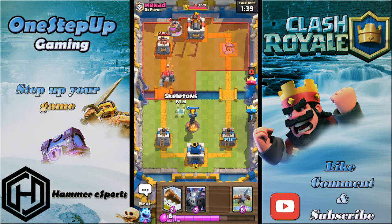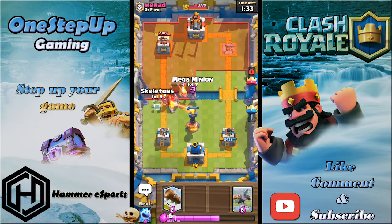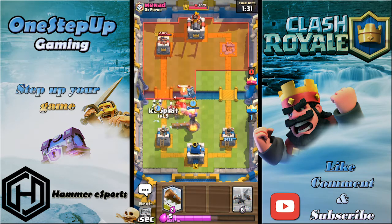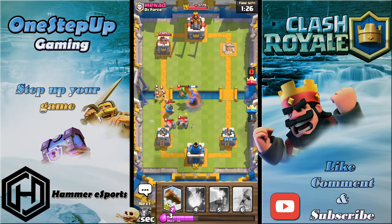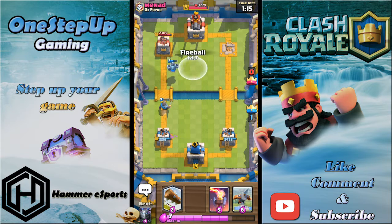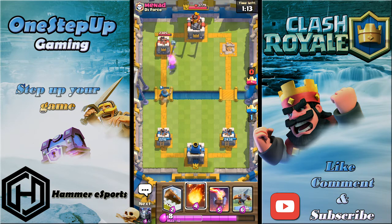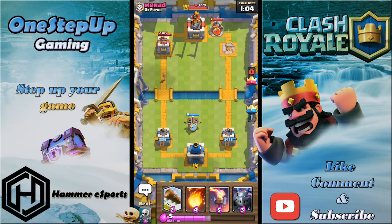I need my Inferno Tower before I play Xbow because Inferno is better against Golem. He plays Baby Dragon — I'll play this, and that should take that Mini Pekka down quite easily. The Golemites aren't gonna do much anyway. If he plays another pump I can easily Fireball — they're gonna get like one or two elixir lead. I'm just gonna go defensive Xbow.